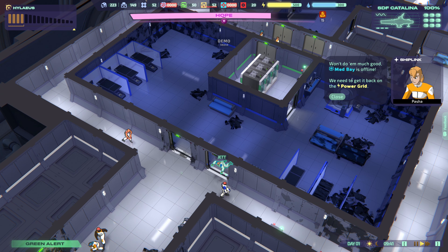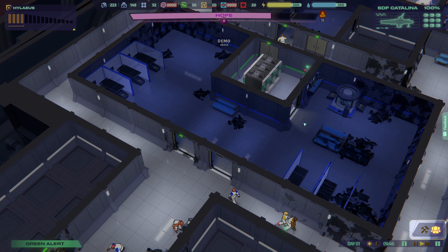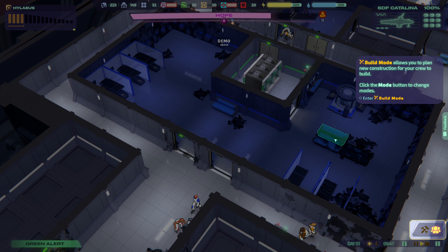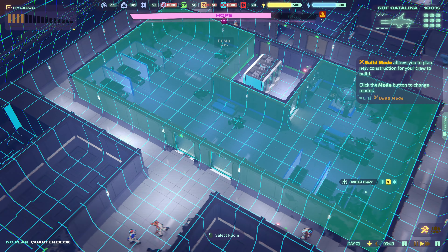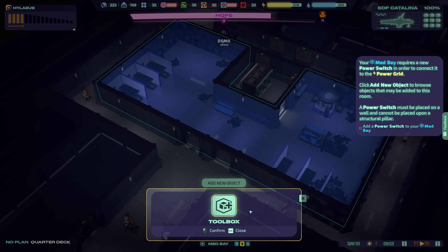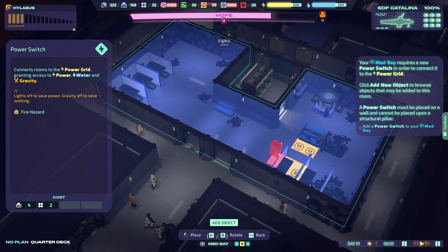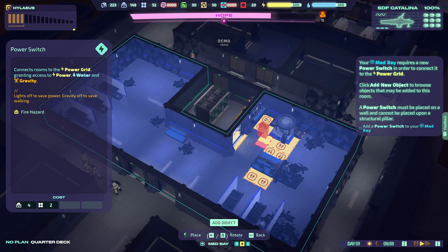What's going on — okay, it's gravity. Med bay is offline, we need to get it back on the power grid. How to do that? Build mode — click build mode. Select an existing room to edit it, select med bay. Toolbox — power switch — connects room to the power grid, grants access to power, water and gravity.